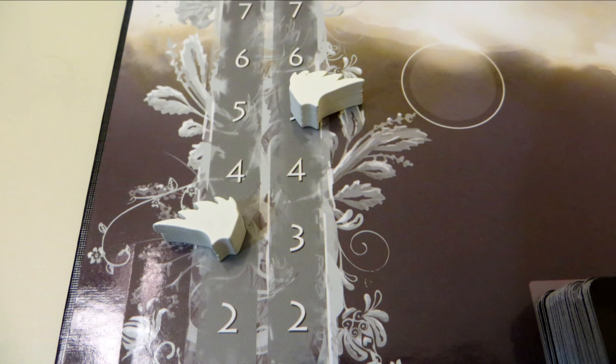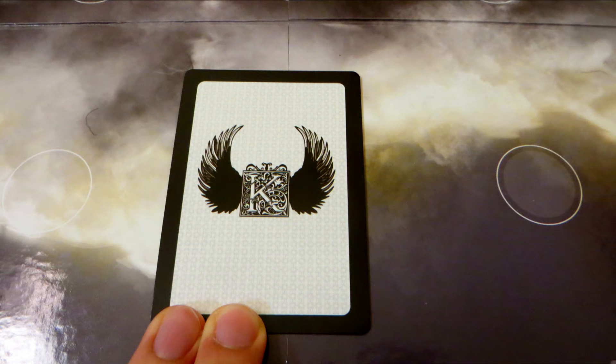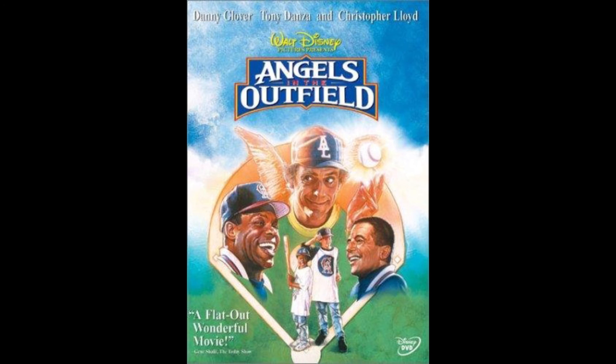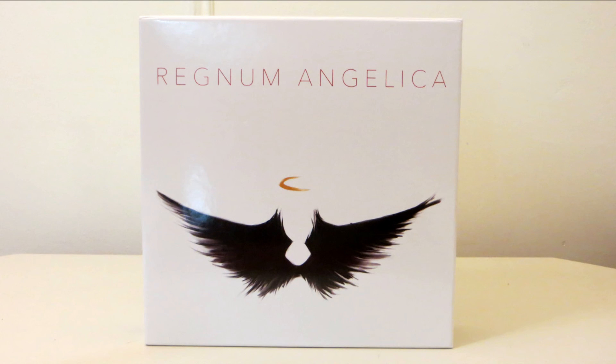The first player to 35 points wins. The game ends prematurely if either player's deck runs out, in which case whoever has the highest score at that time wins. In conclusion: play angels, activate angels, fight angels, score angels — angels in the outfield. That's Regnum Angelica in a nutshell!